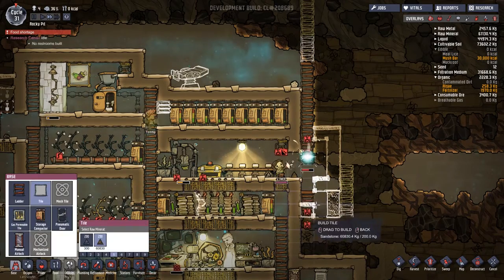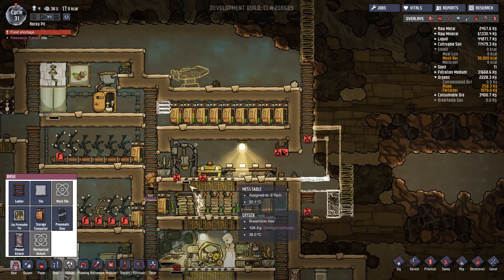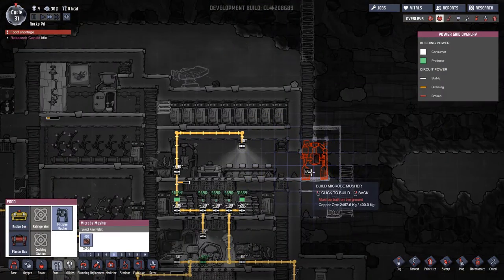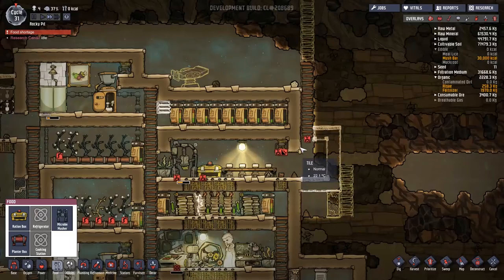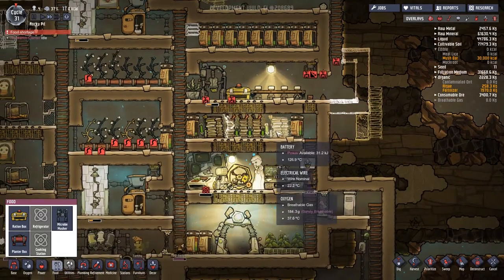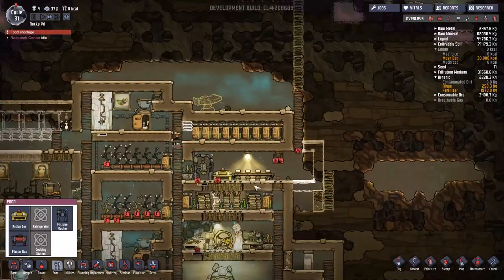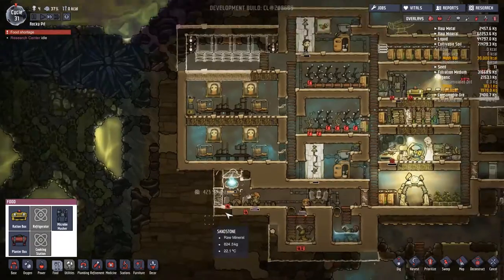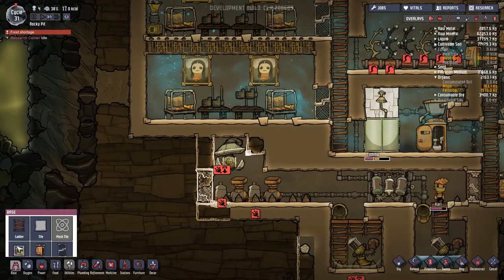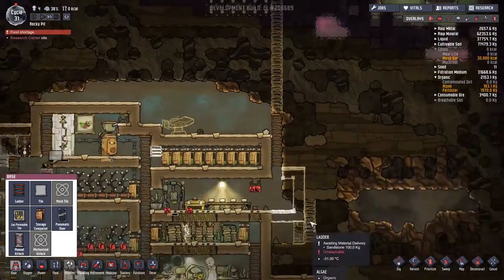They've started taking out these ladders down here. I'm also going to go ahead and put these extra tiles in. Let's pop the microbe — I kind of want to let it have a single space here. Everyone's running away; you guys have all decided you have more important things to deal with. I understand, especially when this needs to be fixed. I need to put an airlock in as well — this is something else that needs to happen.